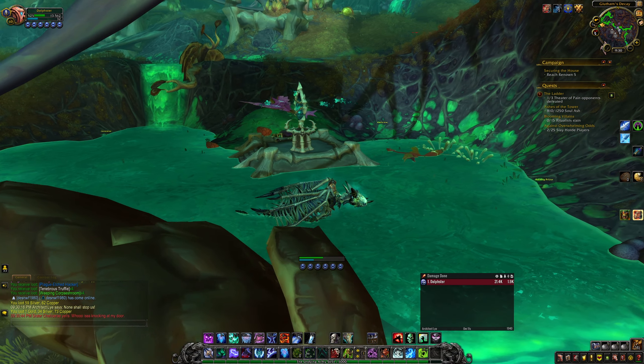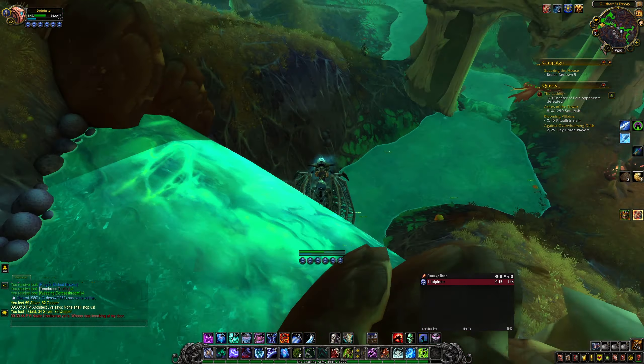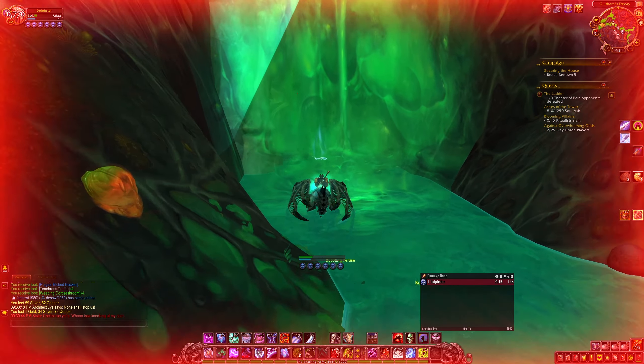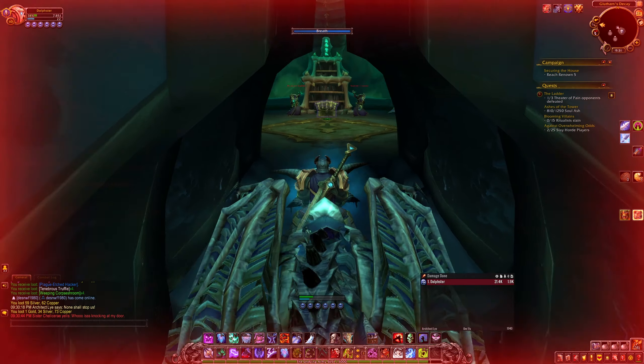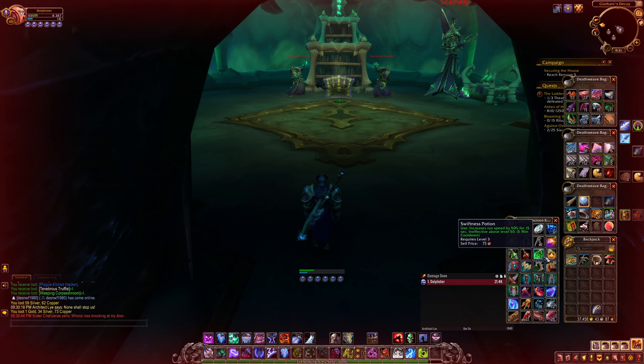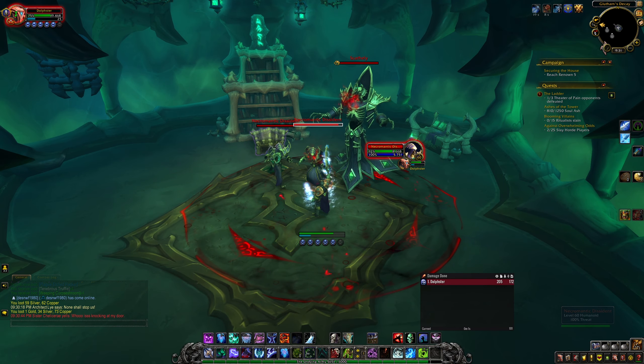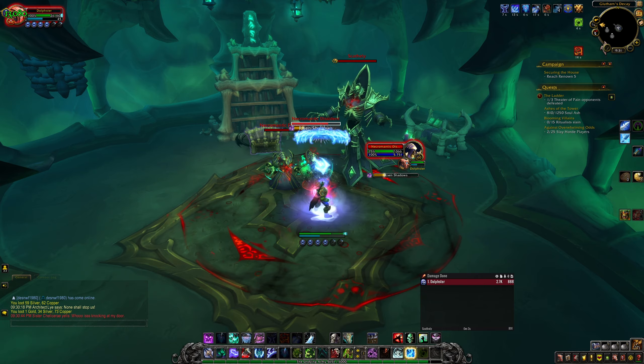I'll be showing you how to get to Glutham's chest. First of all, you need to be in Glutham's Decay. Fall down to the waterfall and go behind it. There is an elite and two small adds waiting for you — well, to be killed, because we want the chest. After clearing them, getting the chest is pretty simple. Just grab the chest and run away. Free loot for you, hope this helps.